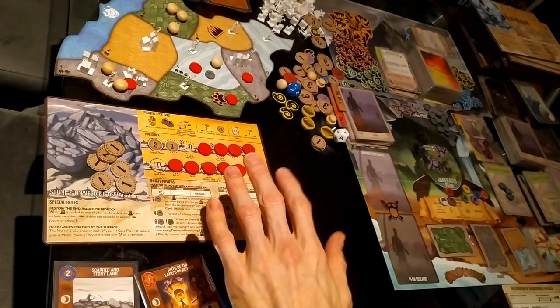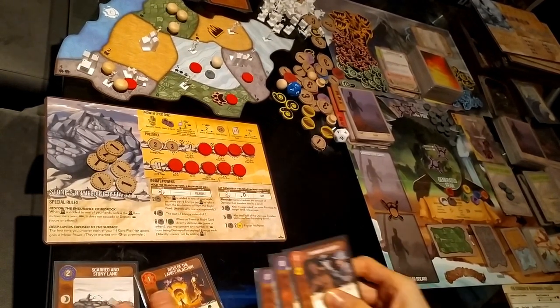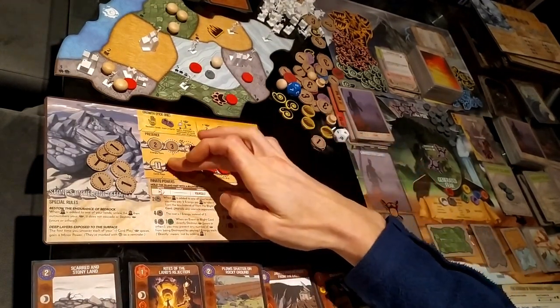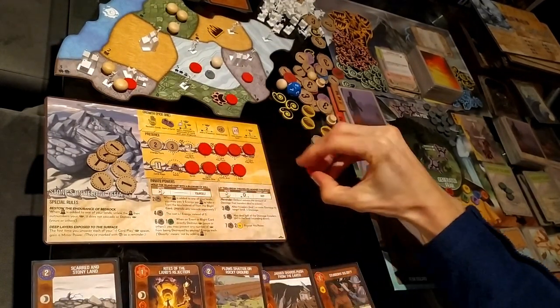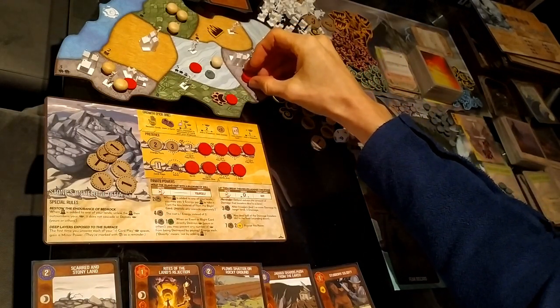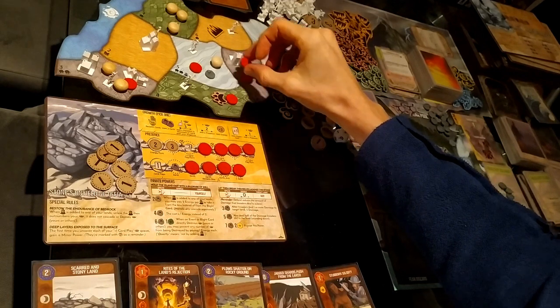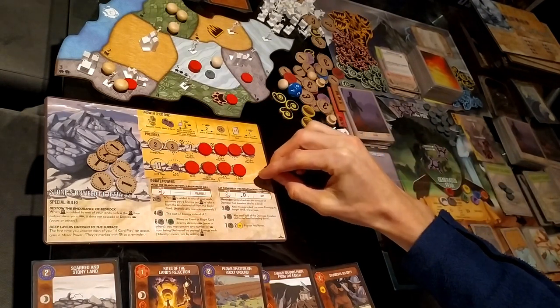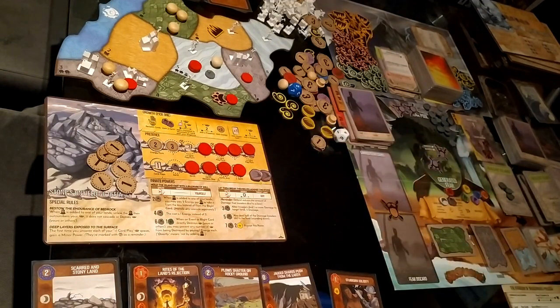For this turn I'm going to choose growth option one and reclaim cards. I'm going to place a presence on the plays track in this mountain, because it's adjacent to a mountain or land with my presence, and I'll gain two earth elements.